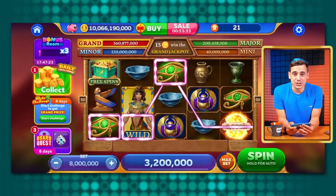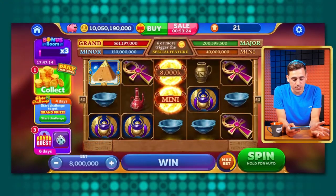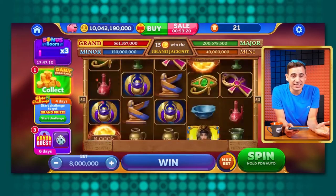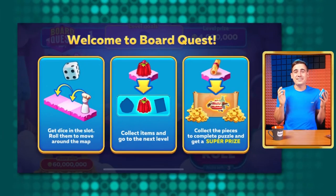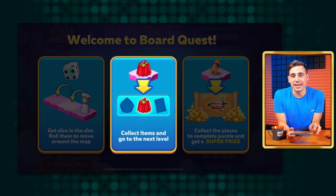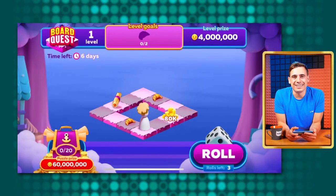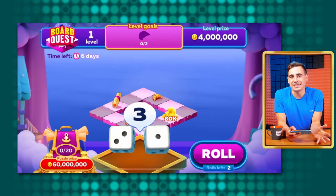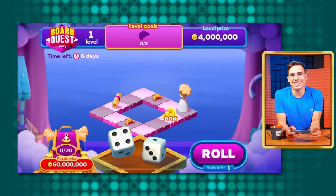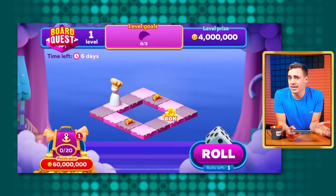Now for the coolest feature — the Board Quest. While we spin we sometimes get dice, and every dice fills the dice bar. When we fill the bar, we get three dice to participate. It's a simple and fun game — you roll the dice and make that many steps. You need to collect special items to proceed to the next level and get that level's reward. Every time you step on an object you automatically pick it up, and when you walk away it respawns, making it easier to progress. Even if you miss a map piece on one level, you can still collect it on later levels. If you run out of dice, go back to the slot or visit the buy menu.